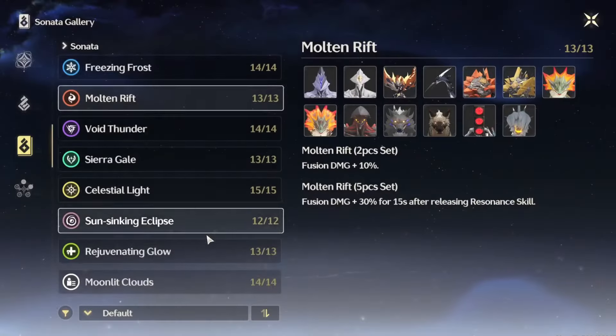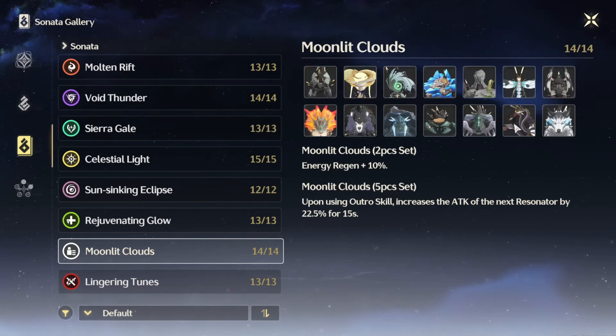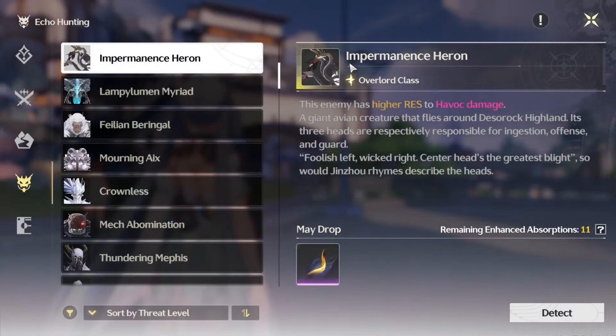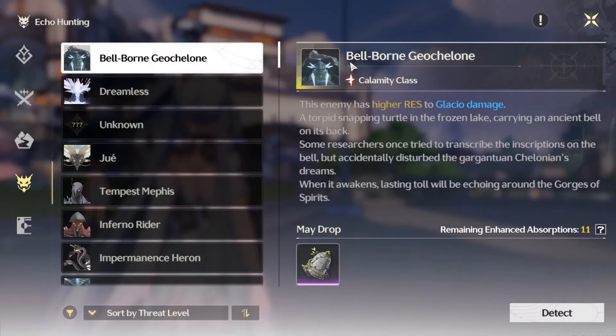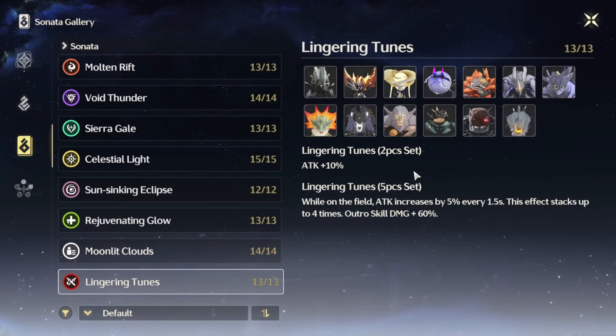Now let's look at the Moonlit Cloud set. This is what you'd use if you're going to run a quick swap team — it's basically the quick swap team set. Upon using your outro skill it increases the attack of the next resonator by 22.5% for 15 seconds with the five-piece bonus. For this set you're going to want to run the Impermanence Heron as your main echo, definitely use that one because she wants to be dealing more damage.